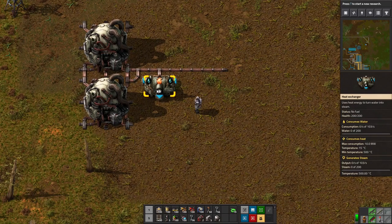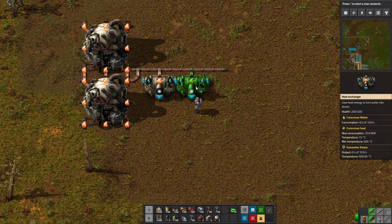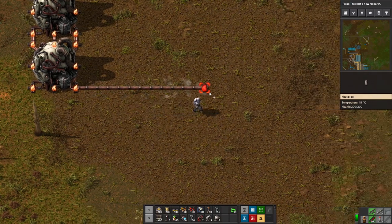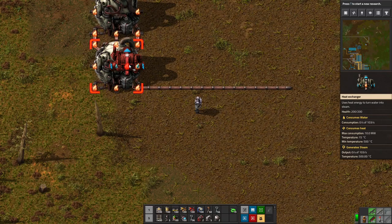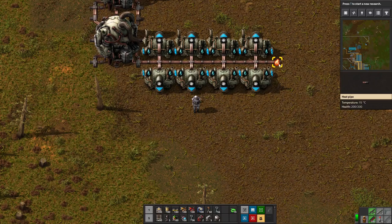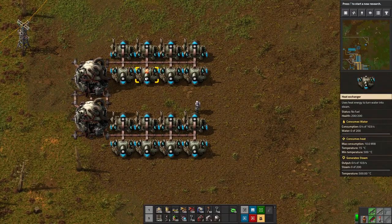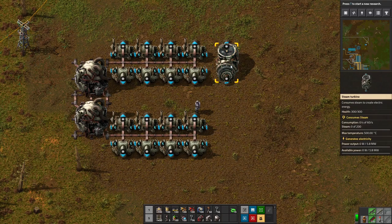Heat exchangers consume 10 megawatts of heat each. Each reactor makes 80 megawatts with the neighbor bonus, so we need eight heat exchangers per reactor — sixteen total. These guys don't have to be connected together in a line. We'll run the heat exchangers out this way, four, five, six, seven, eight — and the same for the second reactor. That's our heat pipes and heat exchangers to generate steam to run our steam turbines.